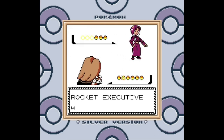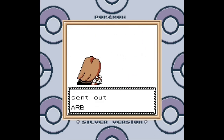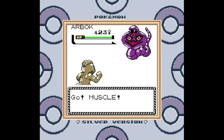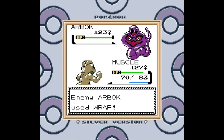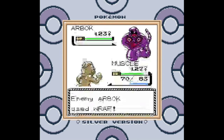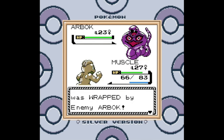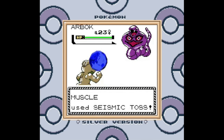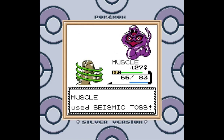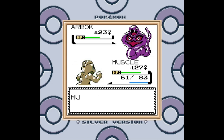You get to fight the female executive now. She has Arbok — well, that's nice, I only just fought a bunch of Ekans on the way in here. This is the point where I took the opportunity to raise my Machop a little more — it's actually getting very close to the level where it evolves. After that, I just have to raise a Graveler and I will have all the Pokémon that evolve by trade without an item.